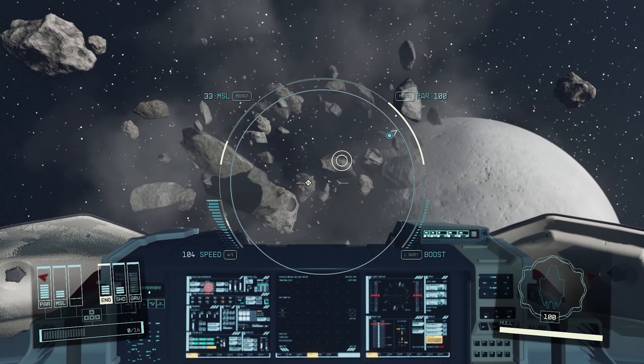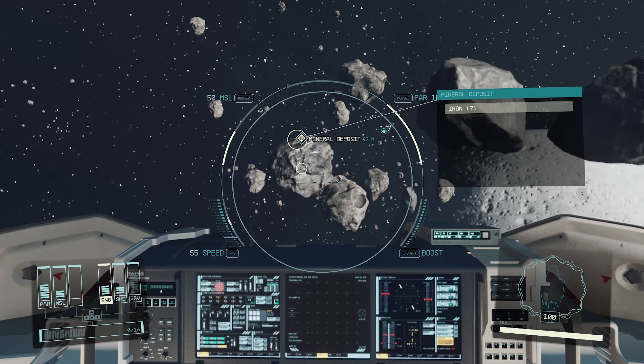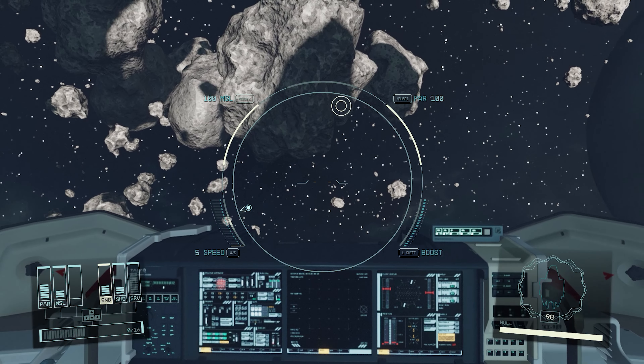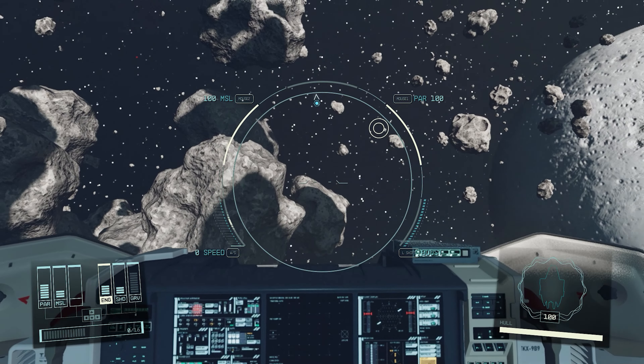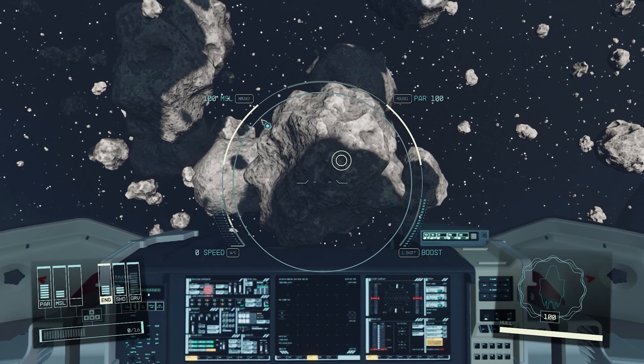We're just going to move forward. As you can see, we just blew this up and you can see it floating right ahead of us — a mineral deposit with seven iron in it. Literally any of these asteroids that are just hanging around will give you resources. The bigger the ones you blow up, the more resources you're going to get.